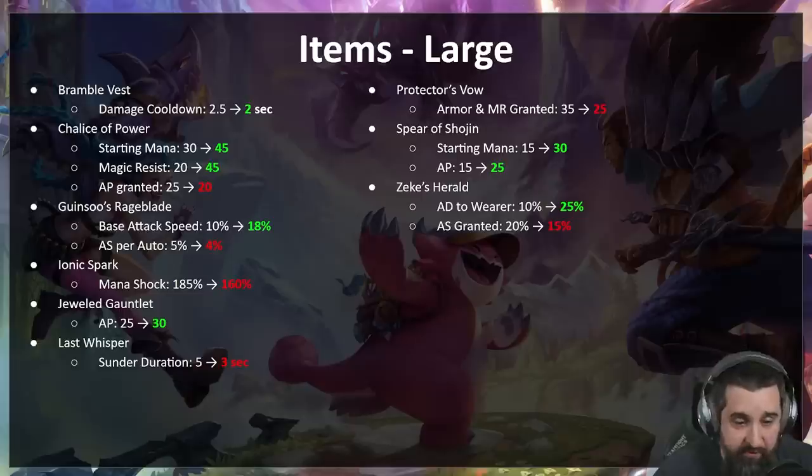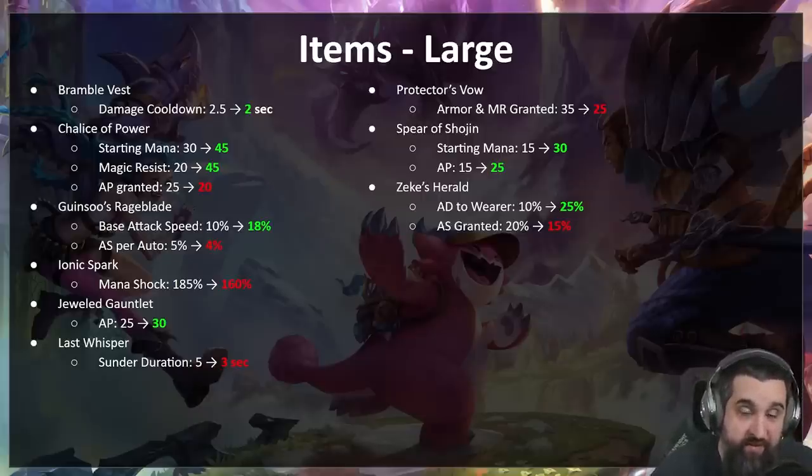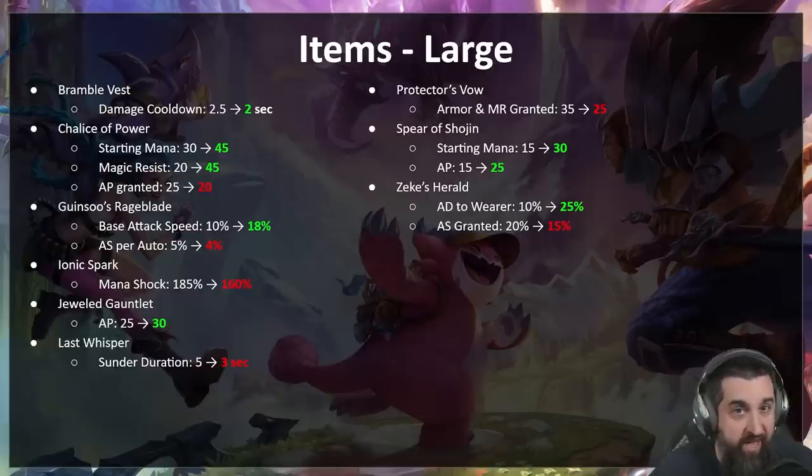Ionic Spark is overperforming — less damage, less free damage; we still want to keep it as the MR shred item. Jeweled Gauntlet is secretly a pretty bad item — a lot of Challenger players realized it wasn't that good, but it's a really fun item because crits are fun. We don't want it to be bad, so it's getting five more AP. Last Whisper — a little bit less sunder duration; if the Last Whisper person dies, that shred should fade. Last Whisper might still be too good — we might have some longer-term work to do.